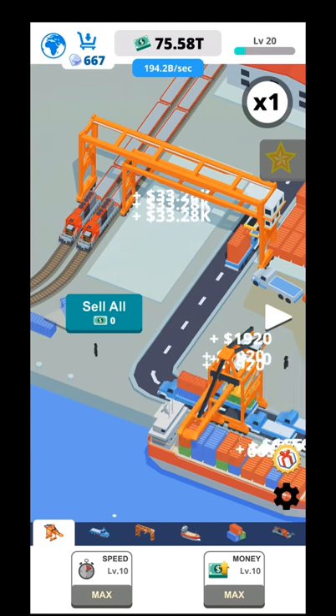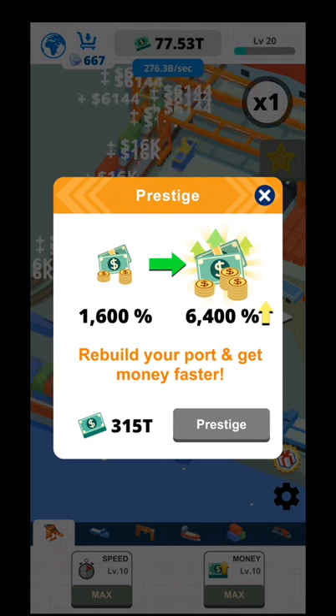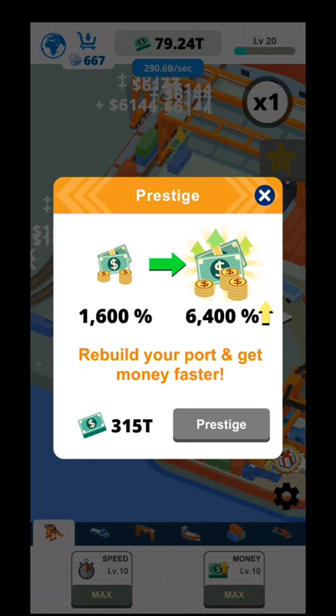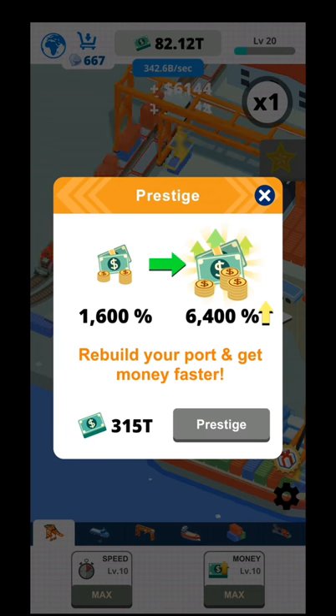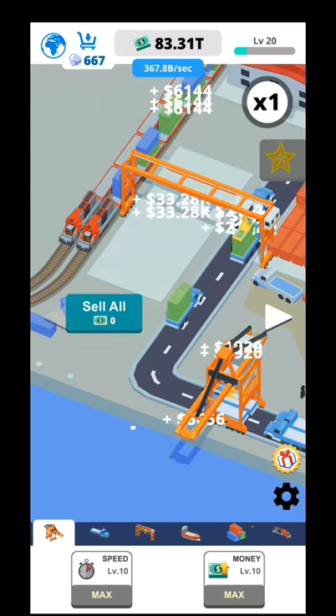When you see the yellow star, that's prestige. Right now I have 1600 profit bonus, and in order to prestige to the next level I will need 350 trillion. Afterwards I will have 6400 profit, so I will earn from your port and get money faster.